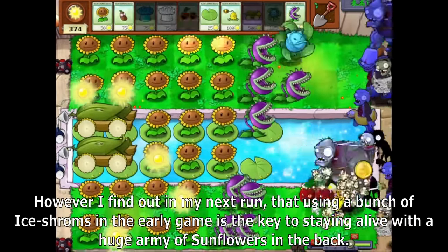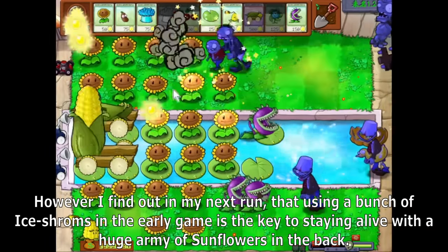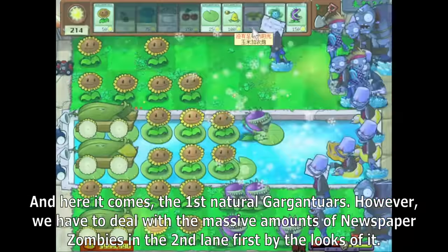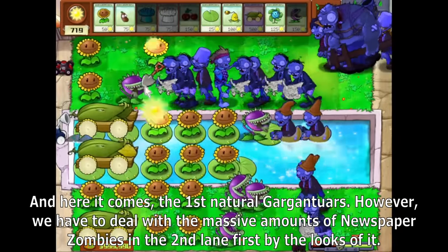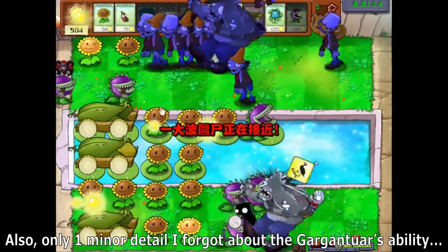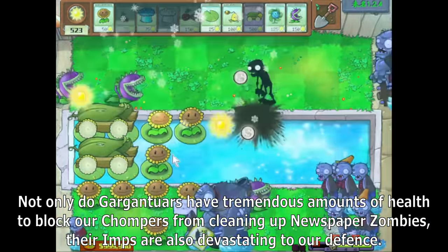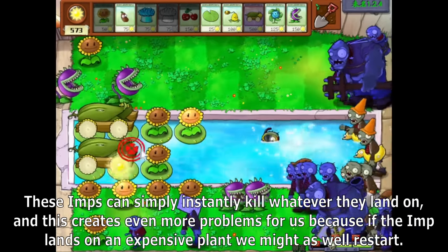I find out in my next run that using a bunch of Ice Shrooms in the early game is the key to staying alive alongside a huge army of sunflowers in the back. I managed to afford my third Cob Cannon soon after and we were on pace to beat this level. Then the first Gargantros shows up. Not only do Gargantros have tremendous amounts of health to block our Chompers from cleaning up newspaper zombies, their imps are also devastating to our defense — they can simply instantly kill whatever they land on.